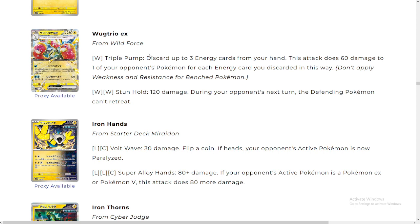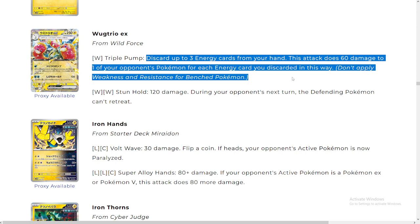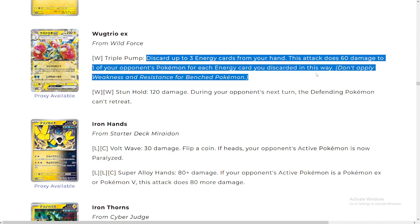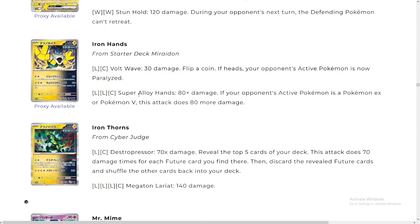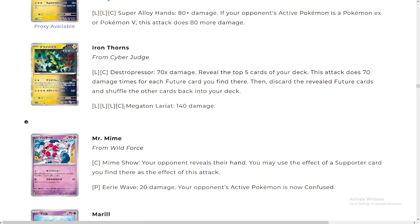Wugtrio EX is interesting — this is gonna be adding to mill decks. Discard up to three energy from your hand; this attack does 60 damage to one of your opponent's Pokémon for each energy you discard — really weak. And then Stun Hold: 120 damage; next turn the defending Pokémon can't retreat — nice. Maybe a good option for control decks, but those controlly decks don't care about attacking. It is very little energy needed — just two — so very interesting.